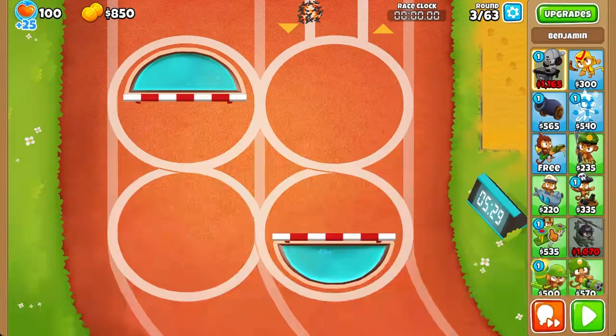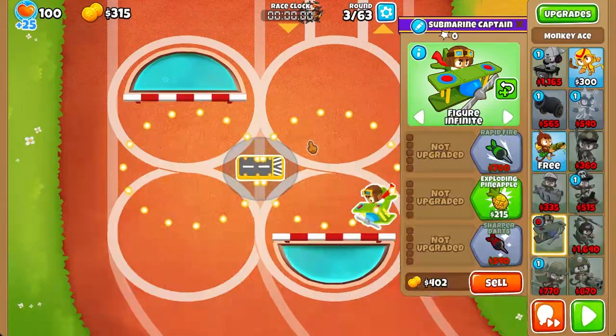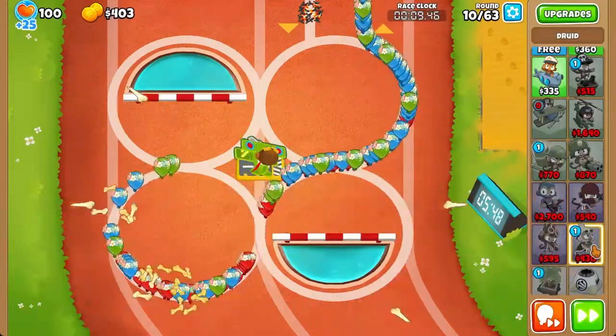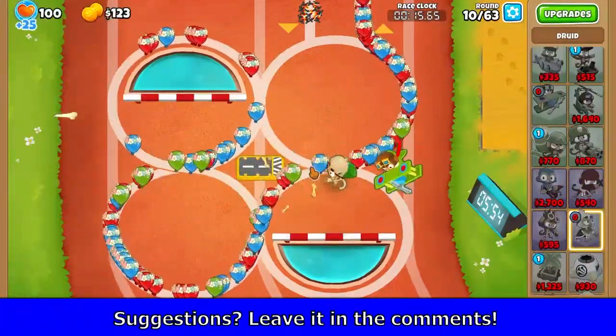Here's how I'm handling this race. I'm going to start off by placing an Ace right here in the exact middle of the map and set it to figure-8 infinite so that I can pop as many Bloons as possible. Then I'm going to send round 10 and wait until I can afford a Druid, because I plan to get a middle path 030 Druid, which should pop a lot of Bloons and give us a lot of money.